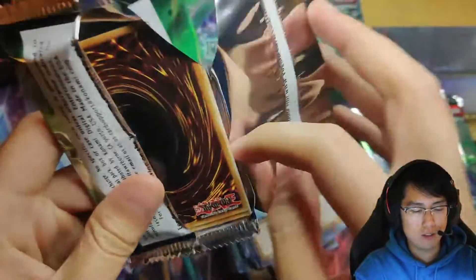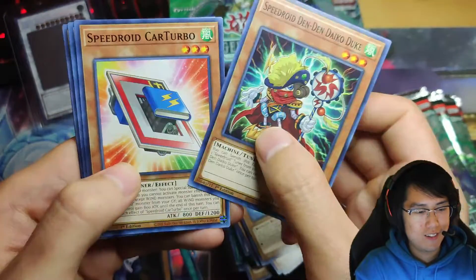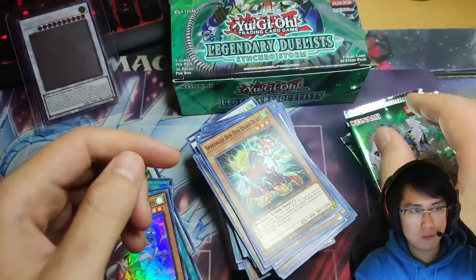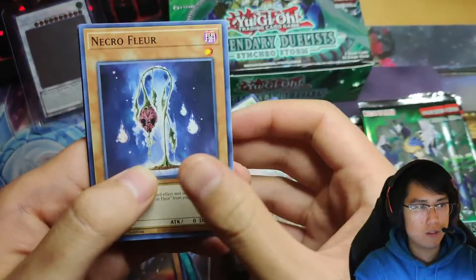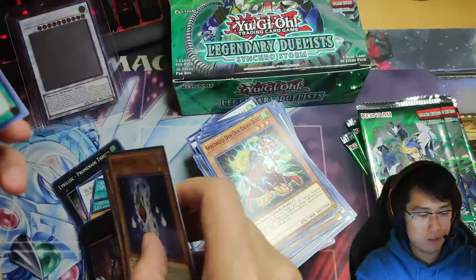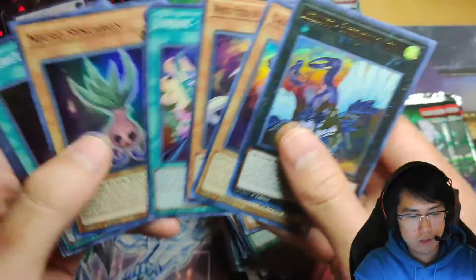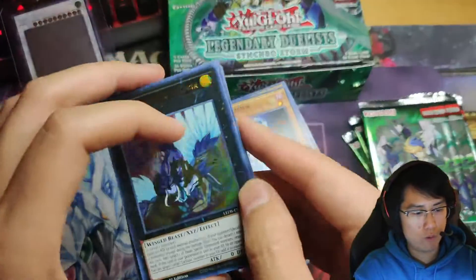When I see synchros I slightly freak out, but this set is all synchros almost. Stardust Warrior, White Steed of Floral Knights. Continuing the opening — Lyrilusc Ensemble Robin — not a bad ultra. How many do we have now? One, two, three, four — so we are due for a fifth ultra.